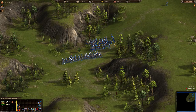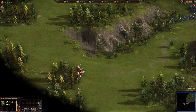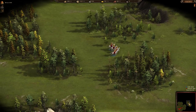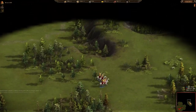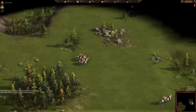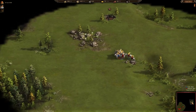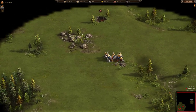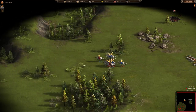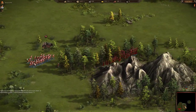We can see one formation of 36 pikemen and one formation of light infantry plus some archers going towards Color Feed's base. Color Feed has not yet spotted this small formation because light infantry units have very long sight range. Color Feed is now losing his siege cossacks to the advanced forces of Antique.